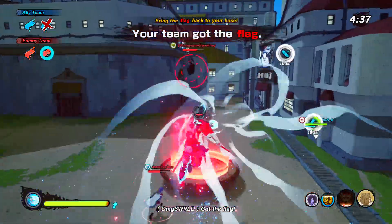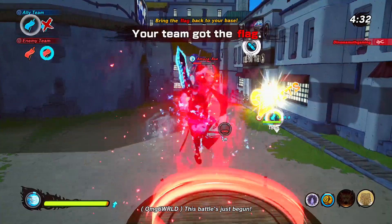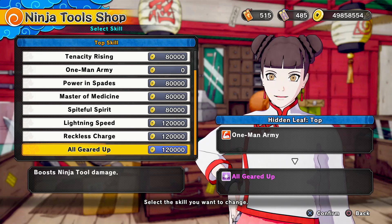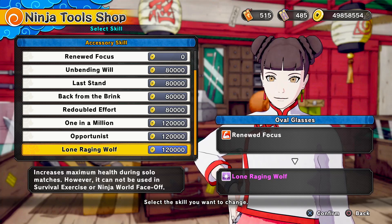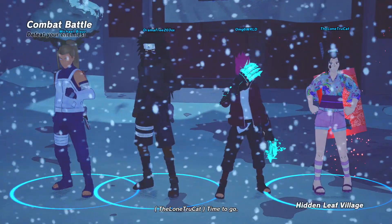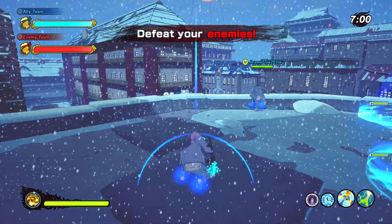There's also an early Black Friday discount in the Tipton Shop going on right now. We have 'All Geared Up' boosting your ninja tool damage — discounted. We also have 'Untouchable' boosting attack evasion for your bottom slot, and 'Long-Raging Wolf' as an accessory buff that increases your maximum health in 1v1s — not including the Pit — so in quick matches, barrier battles, or flag battles.